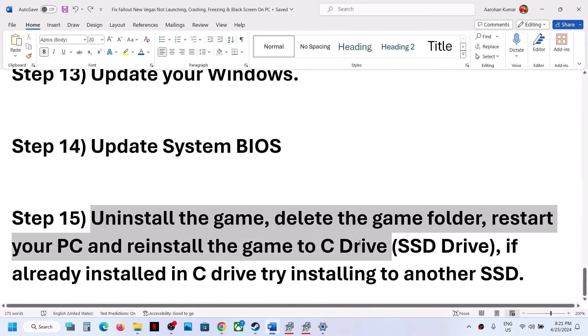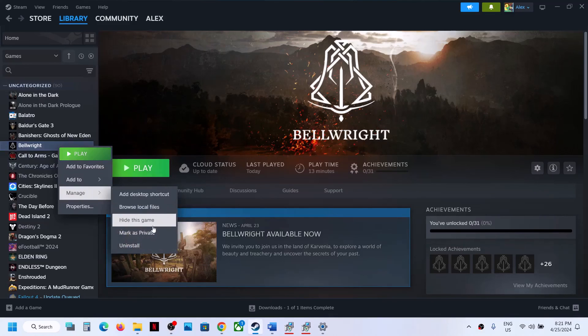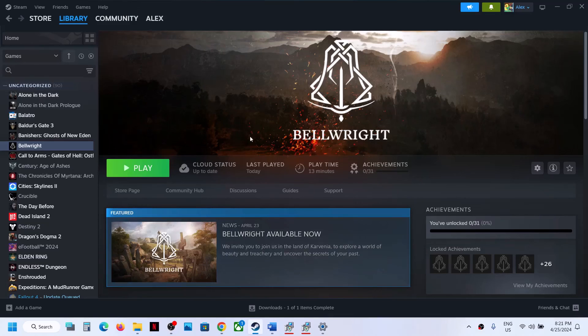If nothing is working, the last step is to uninstall and reinstall the game. Right-click the game, select Manage, then Uninstall. After uninstalling, go to the game installation folder and delete the game folder. Restart your computer, then reinstall the game to the C Drive. If the game was already on the C Drive, try installing it to another SSD. One of the steps shown in this video should help you get the game running on your Windows computer.